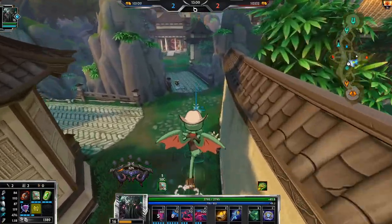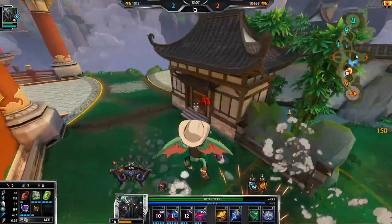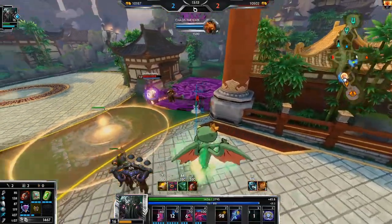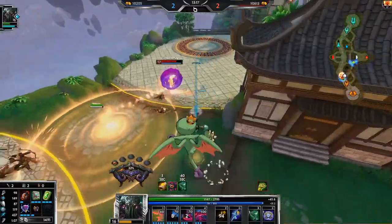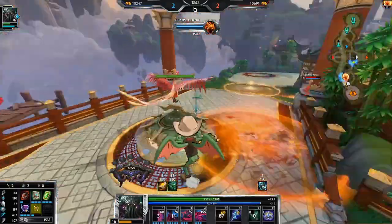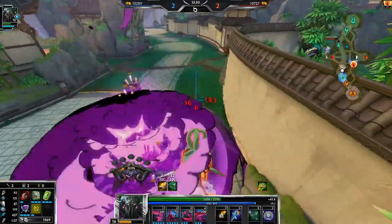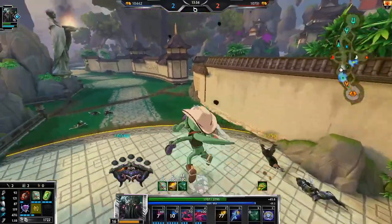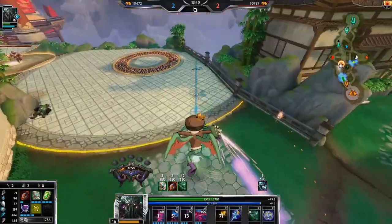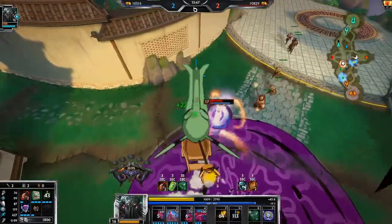It looks like she's not recalling — yeah, she knows this is spawning. I don't think she saw me take it either. That left click sure is strong. I'm trying to apply my Divine Ruin to her. She just gave me more healing with my Stone of Gaia — let's go.